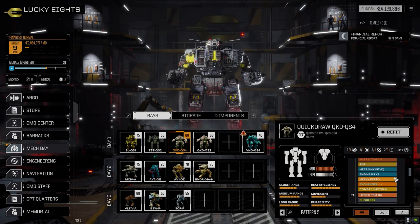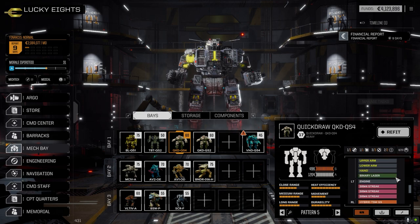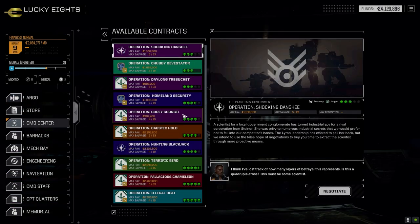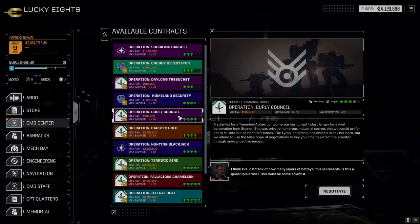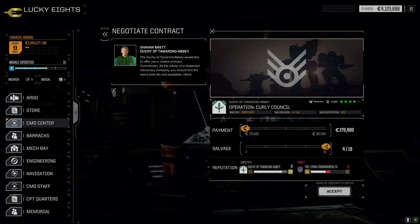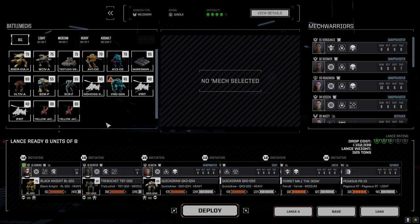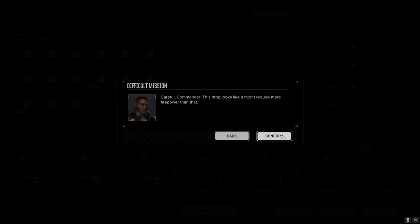Let's go ahead and take a mission today. We're going to take this one — yeah, it's Steiner. So we're going for a four skull recovery in the jungle. Hopefully it's two lances we're facing but we'll see. It could be a really tough one lance. It should only be one unit we're recovering, so it might be two lances to start. We'll see.